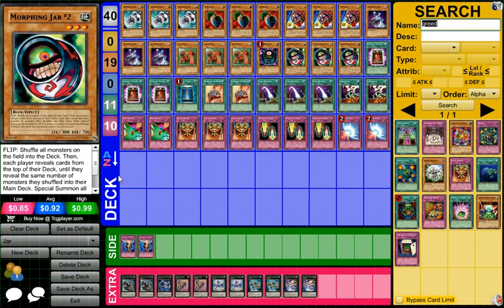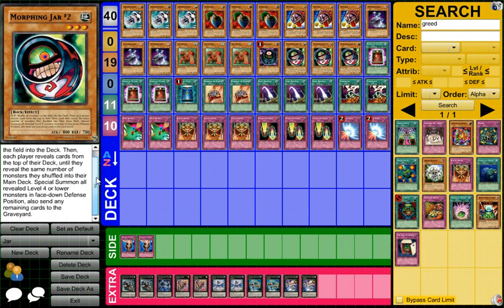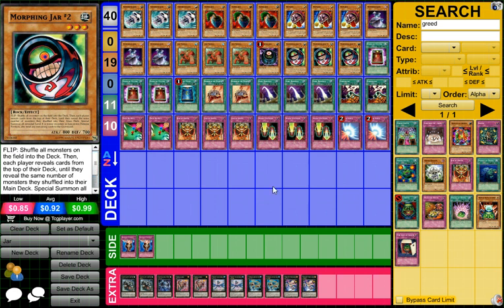Speaking of Morphing Jar 2 — level 3 Earth Rock, 800 attack, 700 defense. This one is a bit complicated. When it's flipped, you shuffle all monsters on the field into the deck — except Morphing Jar 2 itself if it was attacked and would have been destroyed. Then each player reveals cards from the top of their deck until they reveal the same number of monsters they shuffled into the main deck, special summons all revealed level 4 or lower monsters in face-down defense position, and sends any remaining cards to the graveyard. This can help mill if they have extremely bad luck or had like 5 monsters.